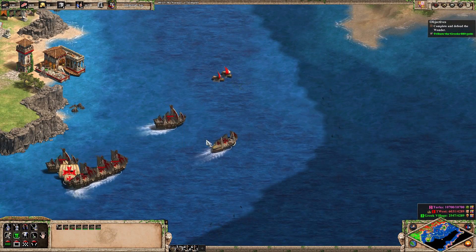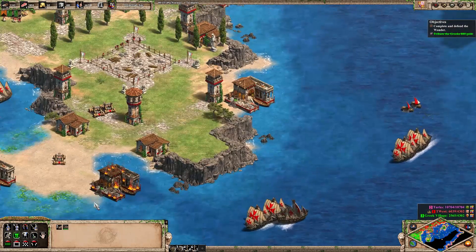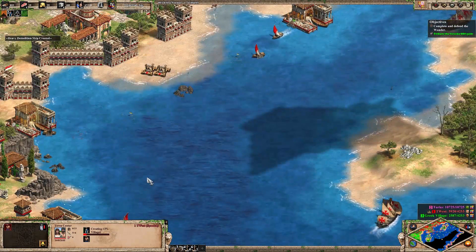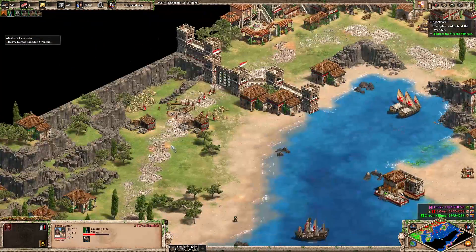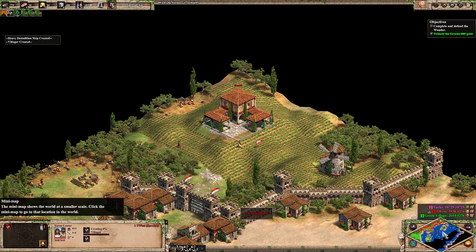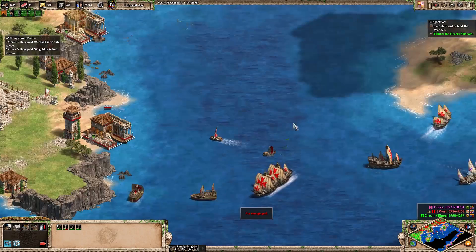Now we've kind of lost our fleet that was over here patrolling. Those boats are still patrolling well. We need more gold for shipwright — so let's just do that shipwright. A few more villas there. We're nowhere near the pop limit, which we'd like to get close to. A few more galleons now.